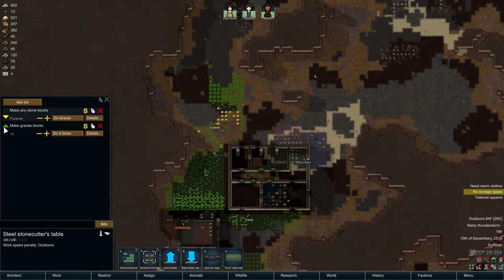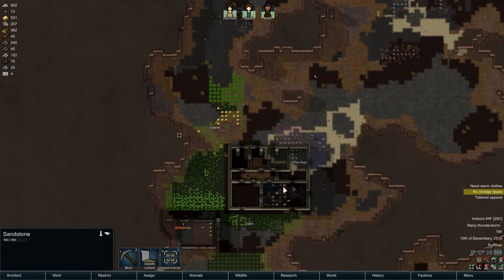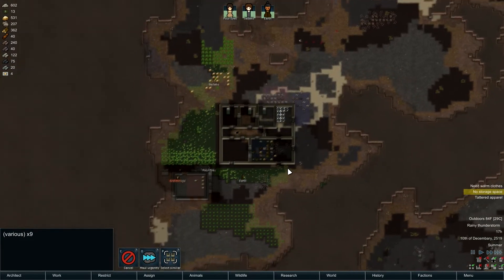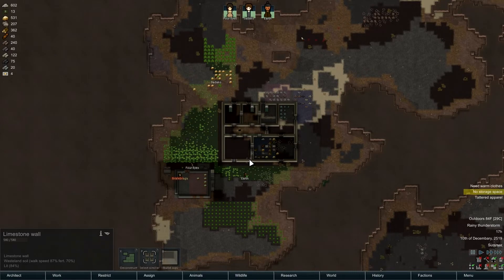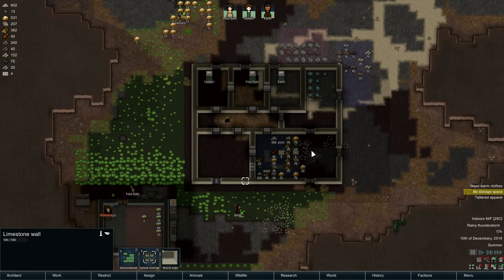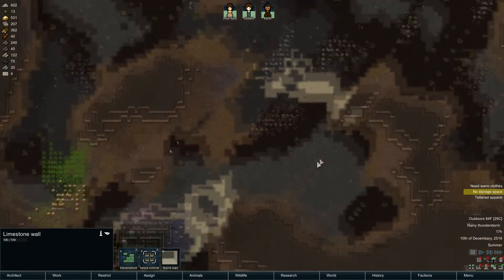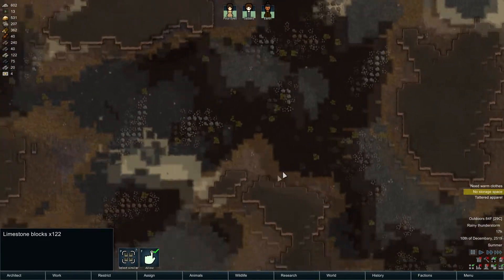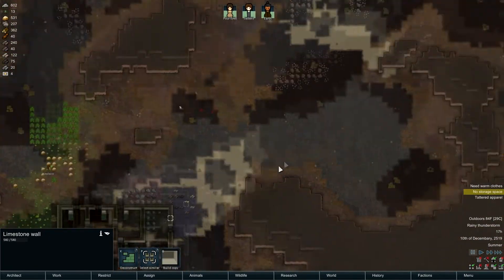Let's jump into the granite here - there we go, structure complete. This is limestone which is strength 540, it's pretty solid. How much limestone do we have? 122 - I think we can get the job done with that.